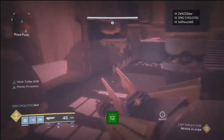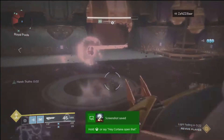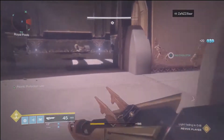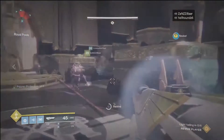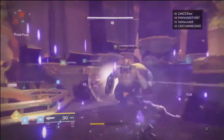Also located around the room, in each corner, you'll have four different platforms. On the platforms will be these little glowing globe orbs that you're going to be able to walk across to gain a buff called Psionic Protection. While you have this buff, you can walk anywhere on the map, even through the liquid, and you will not be damaged at all.